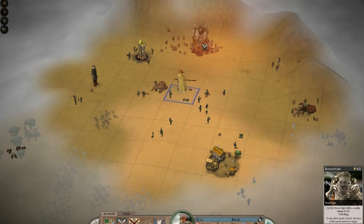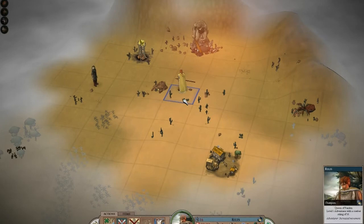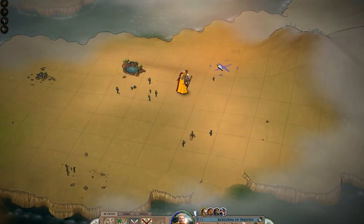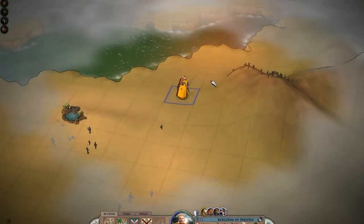Yes, that's right - a bone ogre. That thing will be sitting up there for probably the entirety of a beta game. In the real version, eventually you'll be able to take those out or try to convince them to come work for you, or things of that nature.